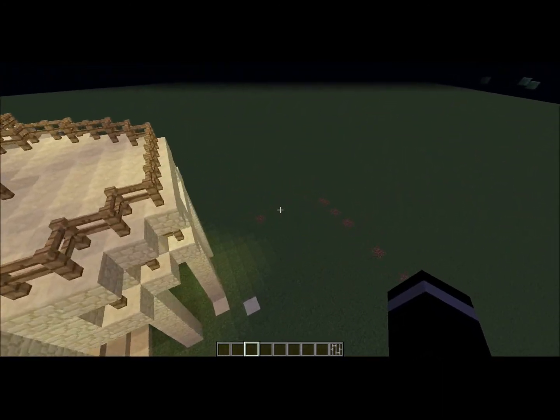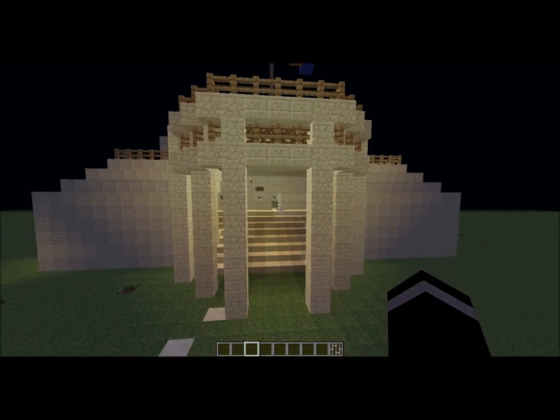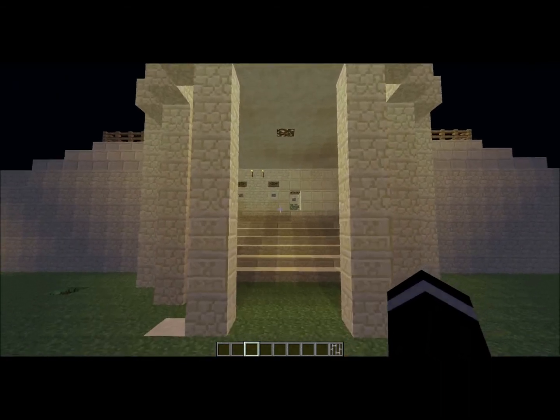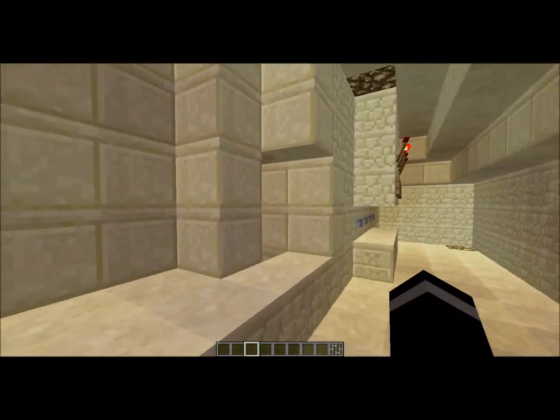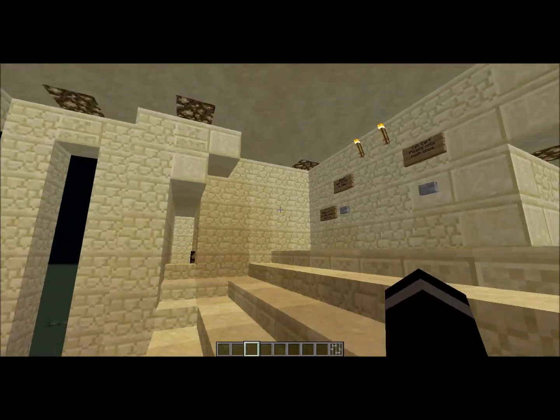So what this is, is a train station. You just walk forward and when you come in there's supposed to be a door there. It's access.